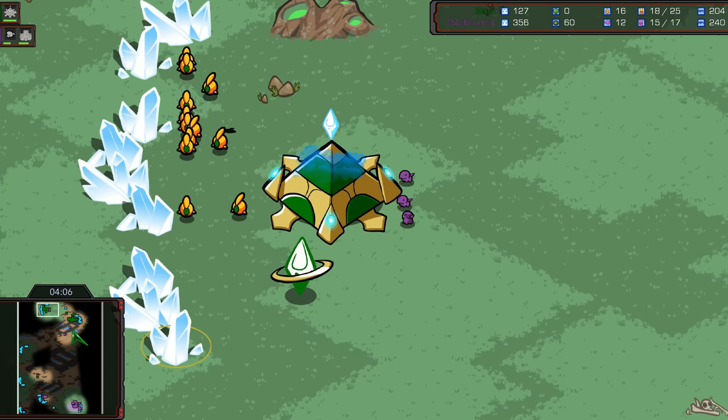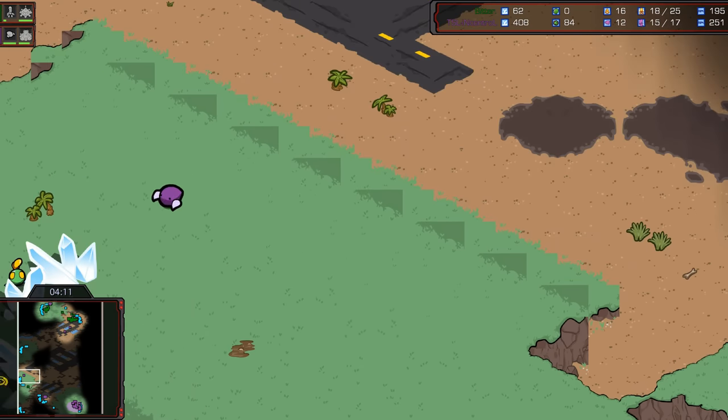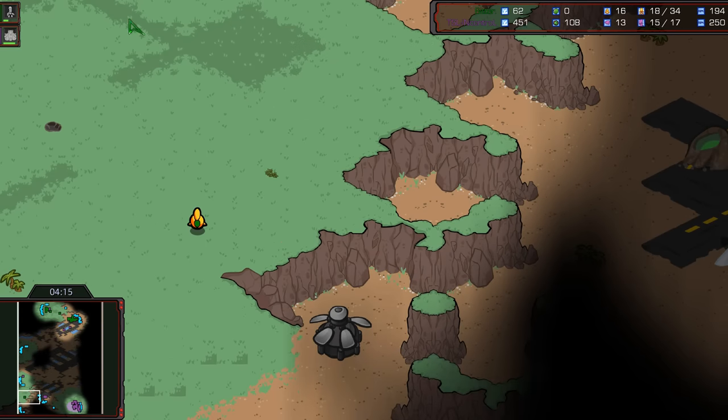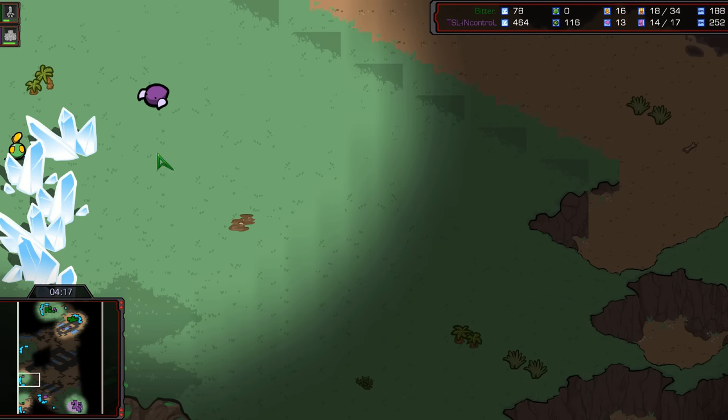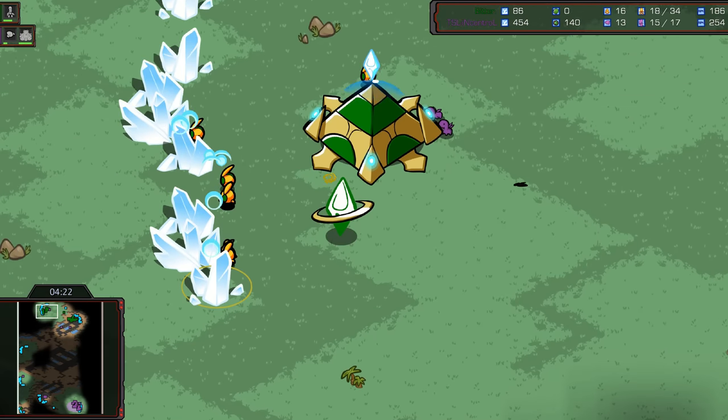There are three lings left. They're not Jadong lings, but whatever. Second base coming in from In Control. This drone maybe wants to go for a third base pretty quickly against this two-base opener from his opponent.